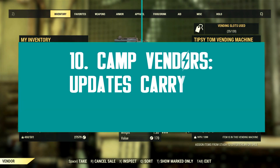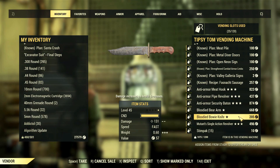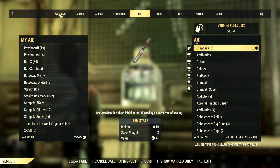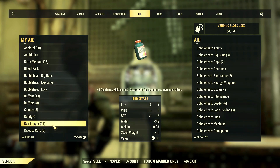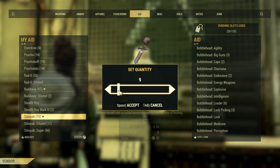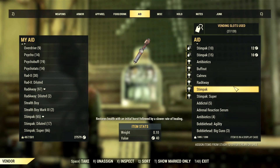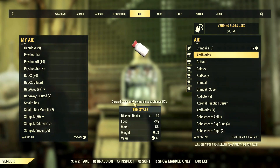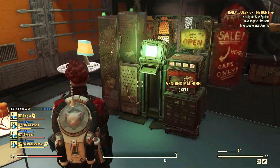Player vending machines now feature shared slots, which also means prices and any updates you make will carry on across all your constructions. If you decide to change the price of a stack of stimpaks, you don't have to replicate that change across every vendor — any changes you make will show up on all your other vendors automatically. Basically, the latest changes you make are the ones registered by the system, so feel free to set up your vendors at ease. It's now much easier to place items for sale and correct any mistakes, since you can do everything through one single vendor and changes will automatically apply to the rest.